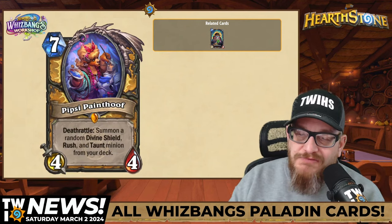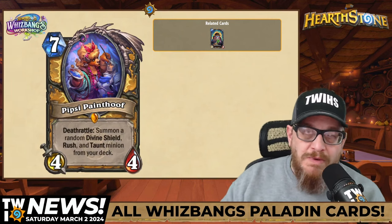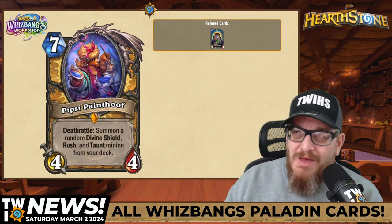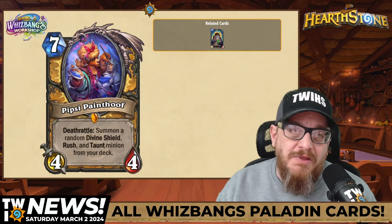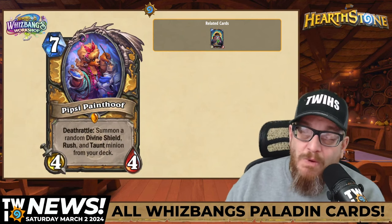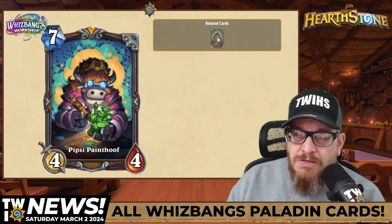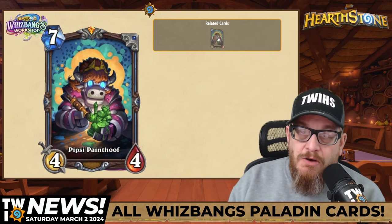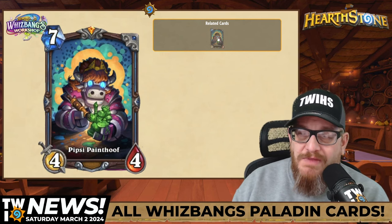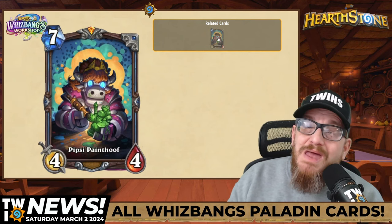First card is Pipsy Painthoof, seven mana 4-4 with Deathrattle: summon a random Divine Shield, Rush, and Taunt minion from your deck. While we still don't have all the cards yet, this could be some busted stuff. I haven't pinned down the best Divine Shield Rush Taunt minion yet, but there are options. I'm also excited about the signature card — supposedly all signature cards are Dr. Boomified versions. They look amazing; I love the background with the circles. I'm excited to collect as many as possible.